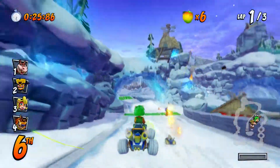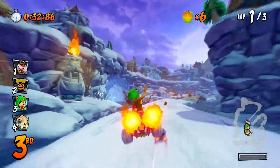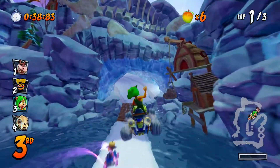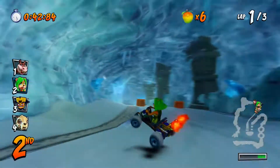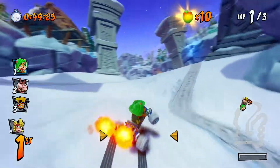I really hate the seals in this game. They can easily hit you. And what about those animals on Dingo Canyon that go across the track — they're so annoying as well. They're extremely annoying, because every time I get hit by one, I sometimes fail to make a jump and fall off the track. Let's jump — yeah! That's my shortcut. I love that shortcut.